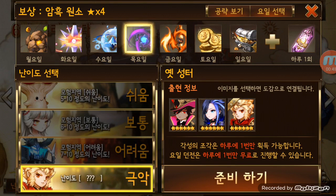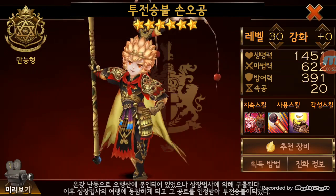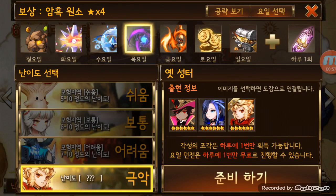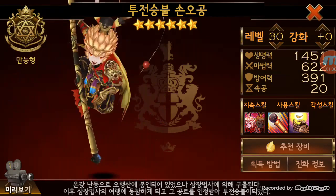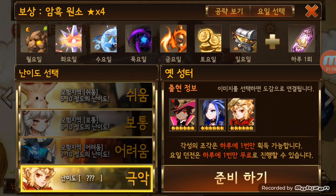You guys can see that Wukong, one of the four Lords, is there. He's extremely annoying just because he does piercing, and when he dies he makes a copy of himself up to four times. So it's really annoying.